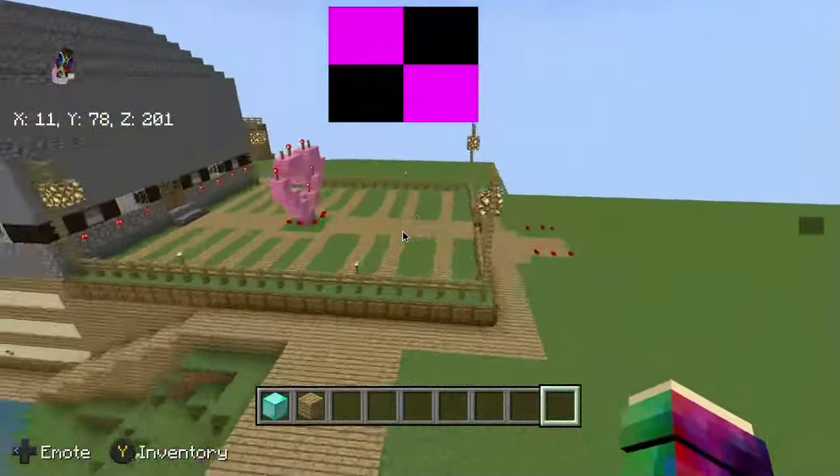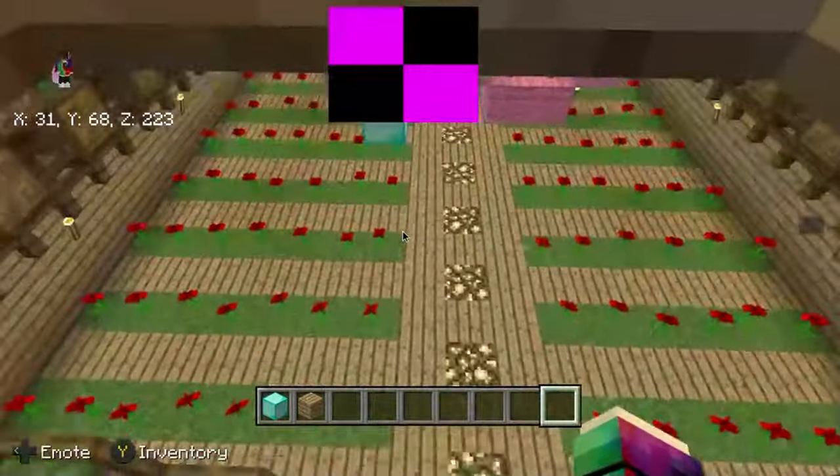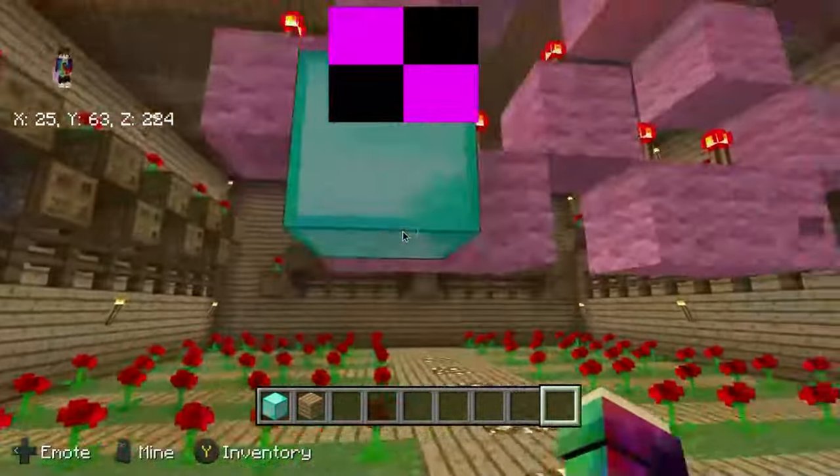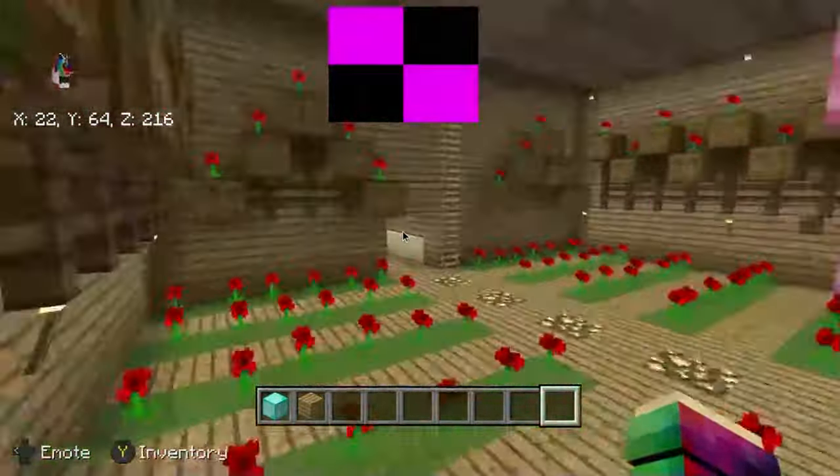Oh, this one will love going. So right here, under this pink wall, you want two torches on both sides. Those are all your updates, you're welcome.